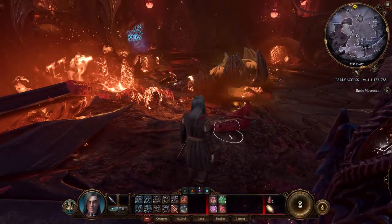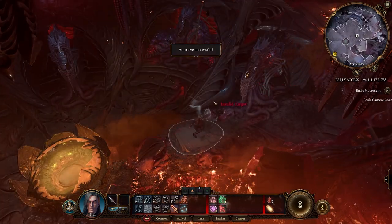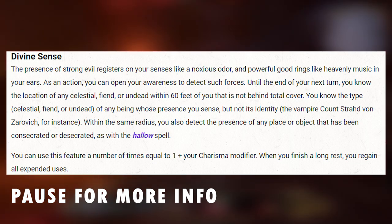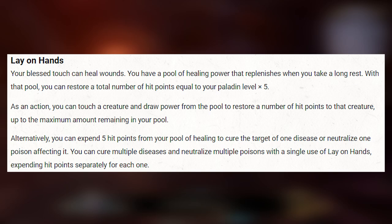At level 3 they can choose 3 different subclasses, but I'll cover them later. Because first let's start at level 1. At first level Paladins can detect Celestials, Fiends, and Undead in nearby range with their Divine Sense. Additionally they have a healing pool from their ability called Lay on Hands, which can heal their allies but also cure diseases and poisons. The HP restore is equal to 5 times your Paladin level — very fun abilities to use.